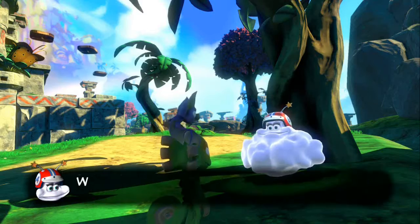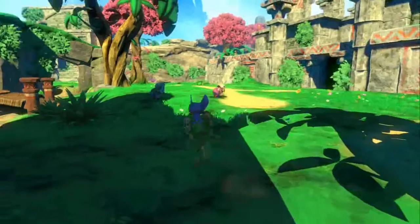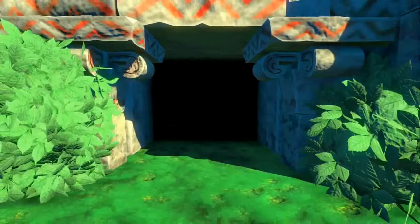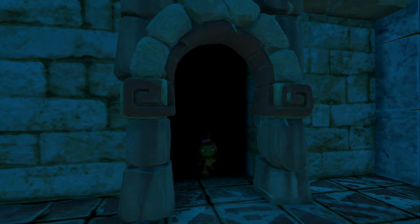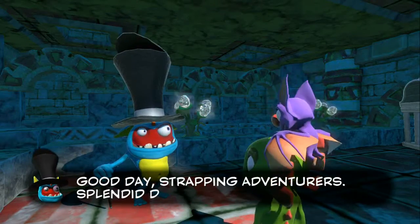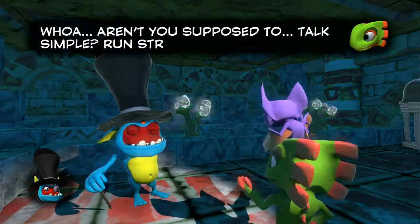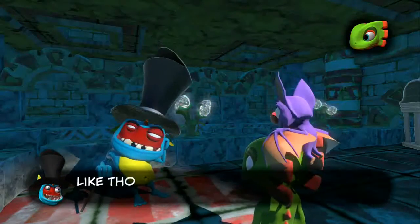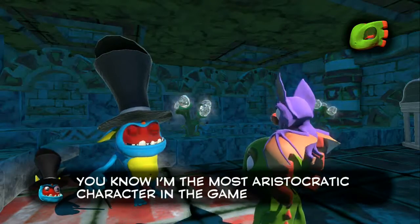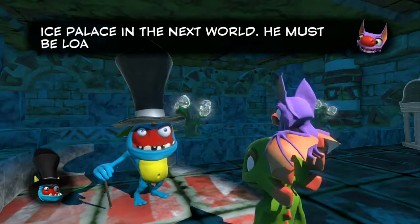We can't race again while the track's in this state, silly! Come back next season! Let's look in here — Duke's Temple. Good day, strapping adventurers! Splendid day for a hunt, whatnot! Aren't you supposed to talk simple, run straight at us — like those Neanderthals in Hivery Towers? Absolutely not! I'll have you know I'm the most aristocratic character in this game! Not likely — there's a guy with a huge ice palace in the next world. He must be loaded.